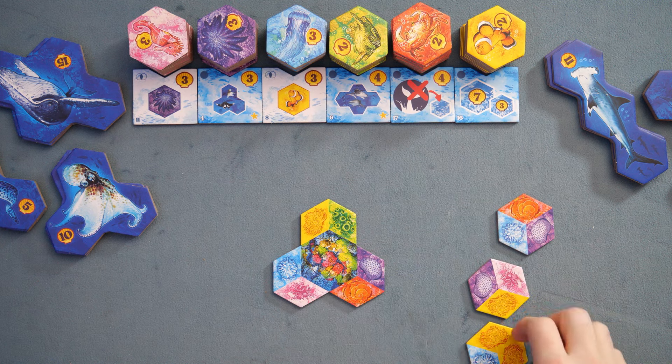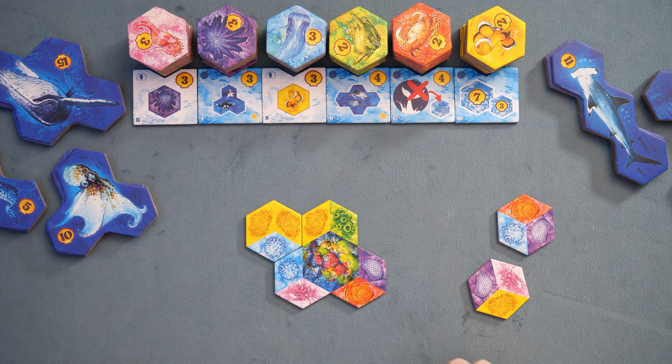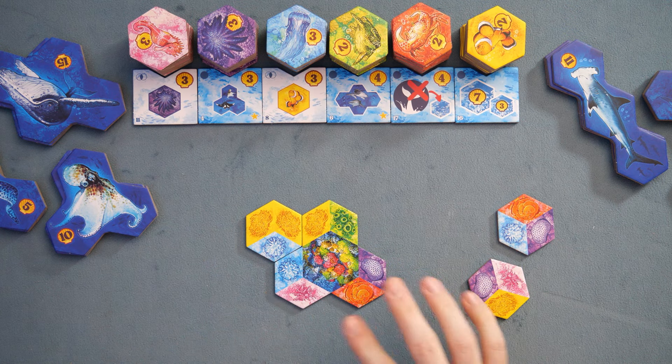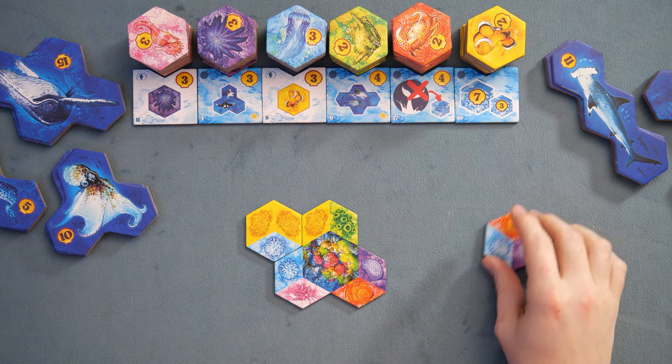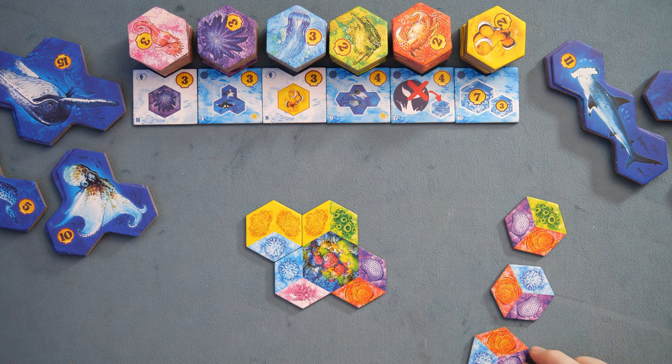You grab a tile and put it somewhere in this area. Maybe I put this tile in like there, because that's a good match. So I put this tile in, the other players go ahead and draft, this tile's going to be left over remaining, and you go ahead and continue the next round to draft tiles.